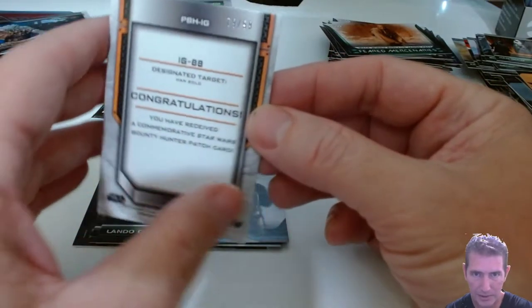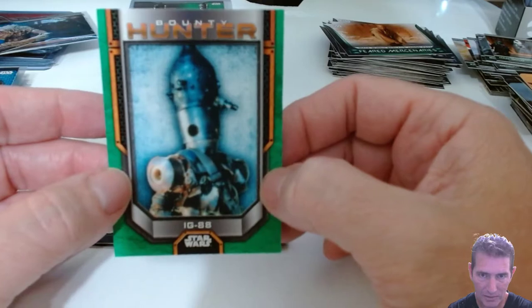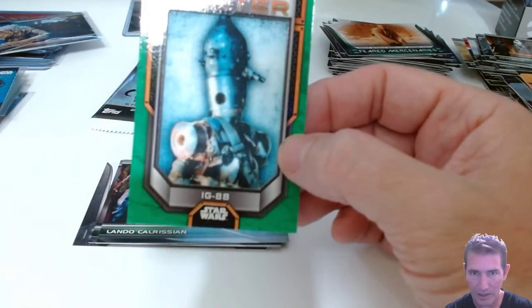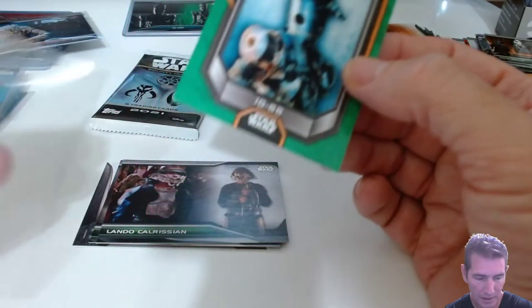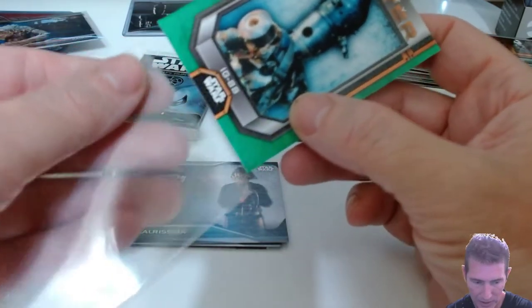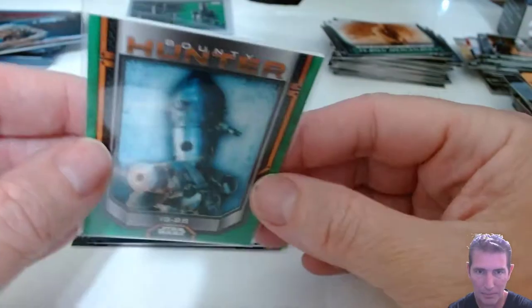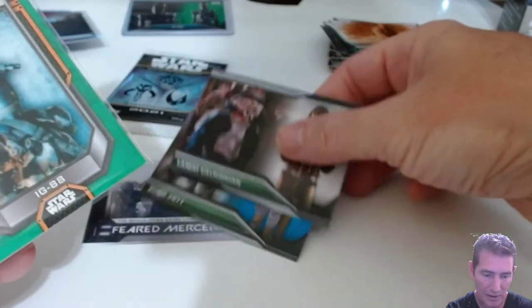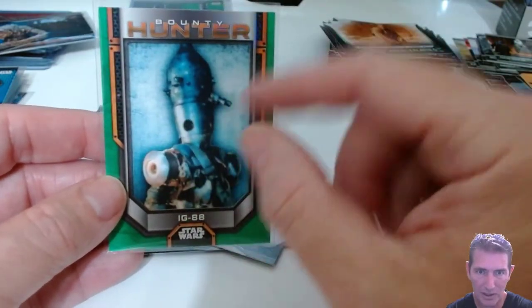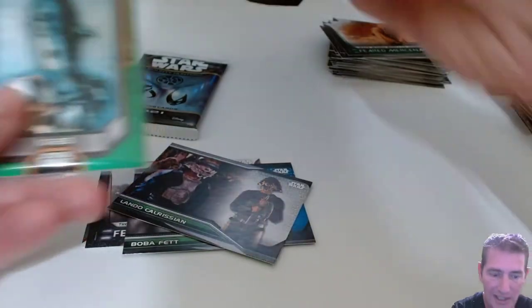These are centered up really nicely too. They've been fitting in a regular sleeve so I'm going to need to get some top loaders for these - they're a little bit smaller. Actually no, they're the same size card - they just look more narrow because of the picture, but they're not. So we kept our streak alive: two numbered parallels, and these were both IG-88 in this blaster.